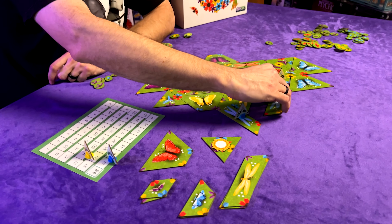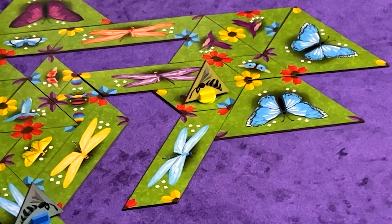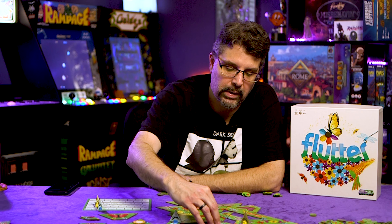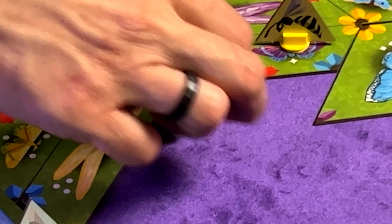You'll largely be taking from the first tile, especially in the first half of the game, because you don't want to waste petals. When you place tiles, a legal placement means forming a flower and matching the colors. If colors don't match, you pay a penalty — for example, placing a mismatched tile might cost you two red and two blue as a penalty.